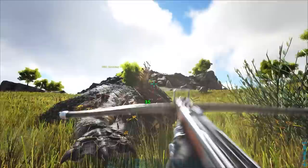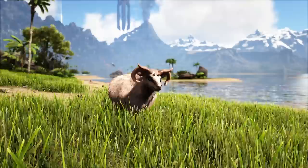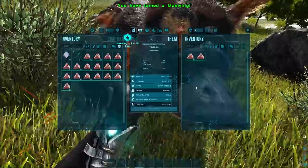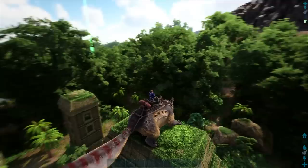Alternatively you can shoot a net projectile at them and pump them full of tranq arrows or darts, but you'll have to be at least level 43 for the harpoon gun to unlock. Once you've got one knocked out, put some mutton in their inventory to tame them. You can get mutton pretty easily by killing sheep, but if you don't have access to mutton you can also use prime meat from sauropods and large carnivores, or just regular raw meat if nothing else is available.